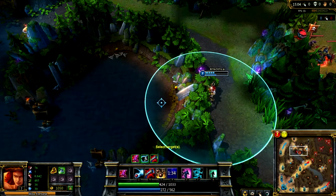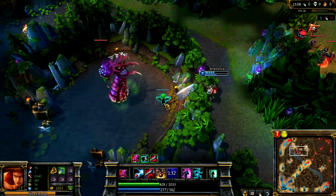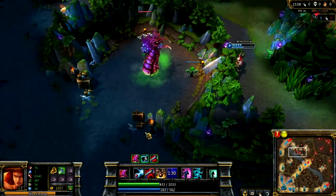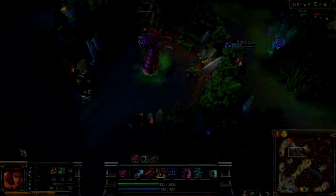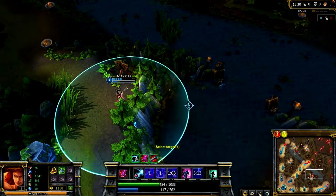Never ever put your wards in this spot — it's the worst spot for warding Baron. Because it will only show you the moment the enemy initiates the Baron, thus giving your team less time to react. Also, never do this to Dragon too, because it will give you less reaction time.